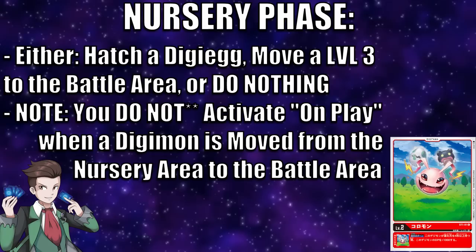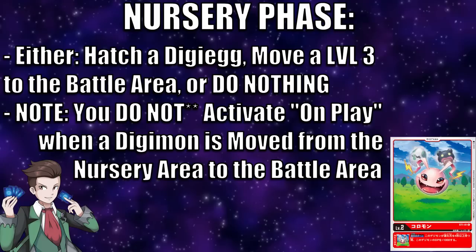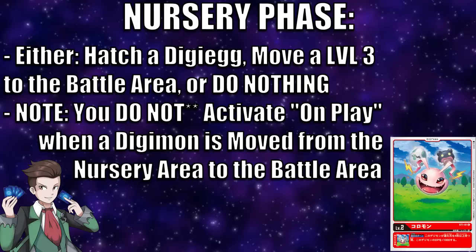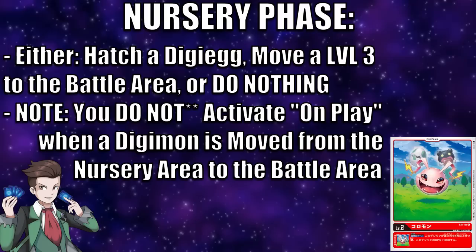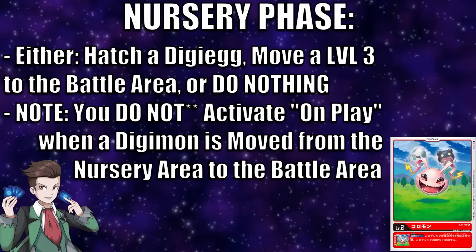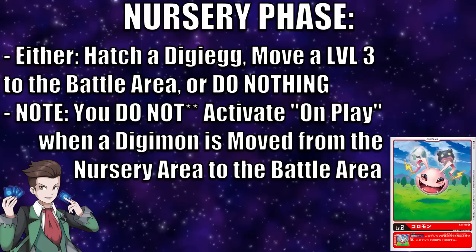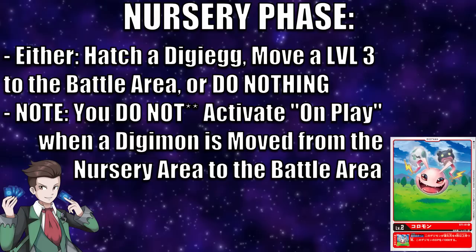After the draw phase comes the nursery phase. During the nursery phase, there are essentially three things you can do: hatch a Digi-Egg by taking the top card of your Digi-Egg deck and turning it face up, take a Digimon in the nursery area and put it into the battle area, or do nothing. An important rule: you cannot move a level 2 Digimon or Digi-Egg directly into the battle area — in order for a level 2 to move to the battle area, it must first be evolved to at least level 3 in the nursery. Also, moving to the battle area does not count as playing a card, so on-play effects do not activate.